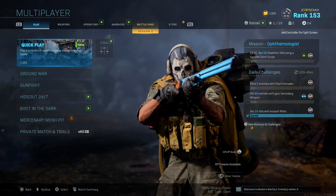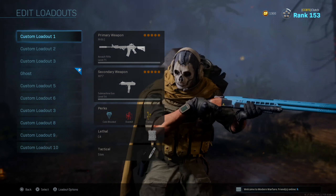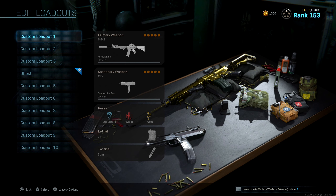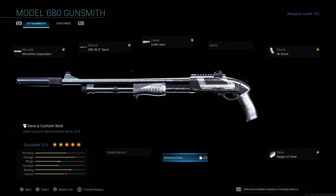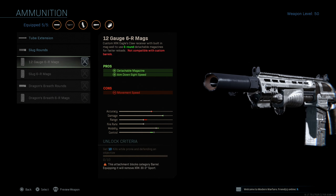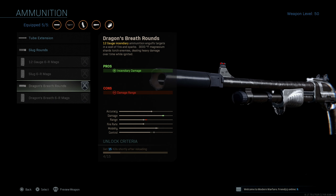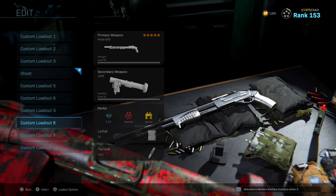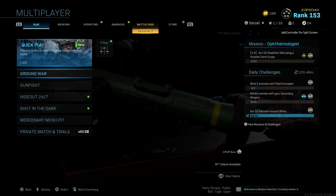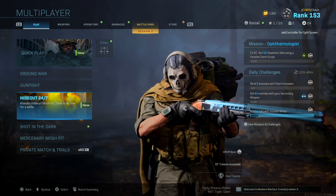Update 1.18 just dropped. They added in a fire shotgun attachment for the Model — all these new attachments. The incendiary damage is kind of annoying, like the fire shotgun from World War II. I may mess around with that, not too sure. They also added in a new map — Hideout — and that's what we're doing in today's video.